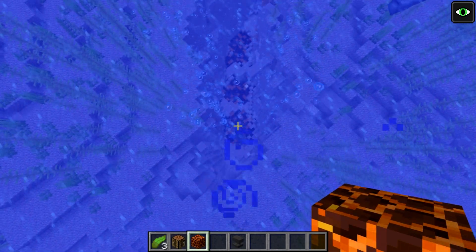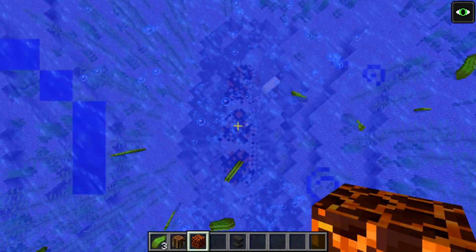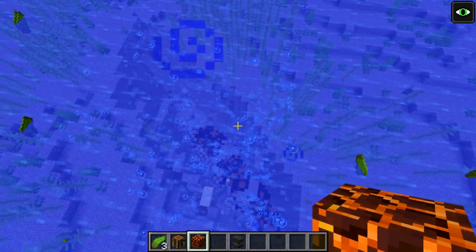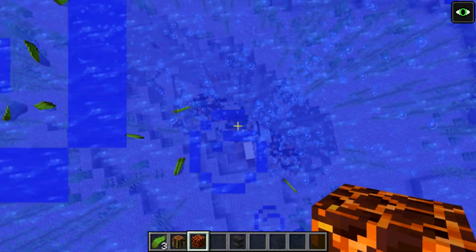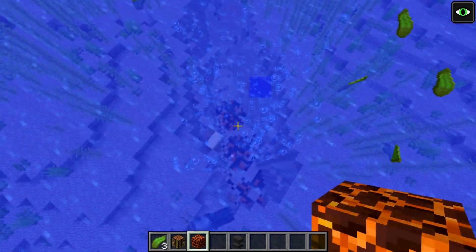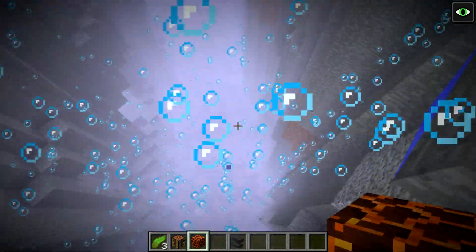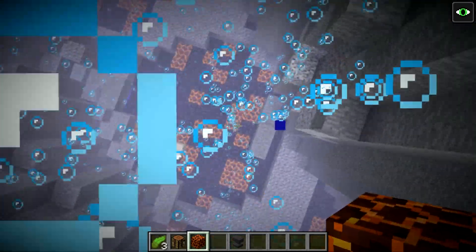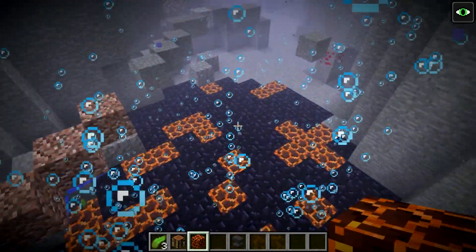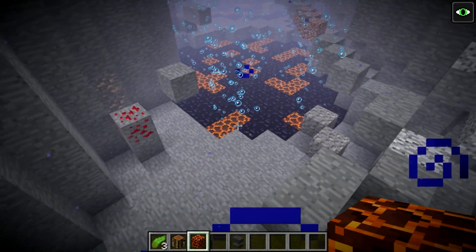Here's another example of an underwater ravine. This one has a lot more lava, which has since turned to obsidian, and it also has a bunch of magma blocks which are forming naturally spawned bubble columns. You can imagine coming across this in a boat — it could actually sink your boat if you're not careful, because these bubble columns instantly sink you down to the bottom. Here's a closer look at what it actually looks like on the ravine floor — quite a lot of bubble columns spawning naturally in this ravine.